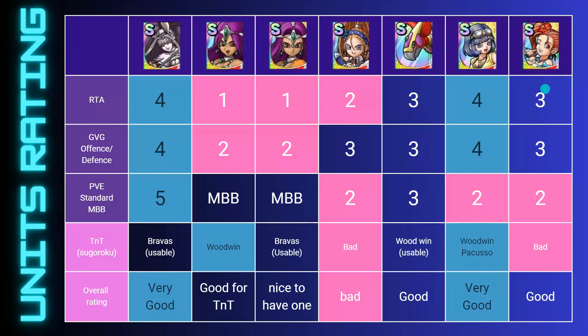Summer Jessica — I rated her average for RTA and average for GVG. We've seen less of her with charm mattering less, but she's a good counter for Darkonium, though her weight of 60 is a bit high just to bring in against Darkonium. Rated three out of five. PVE I've not seen her much, so rated two. Unfortunately she has no good fit for TNT, rated bad. But overall she has potential to come back in the meta in future, so she's a good pull from this banner.